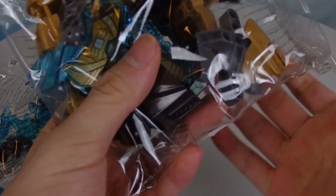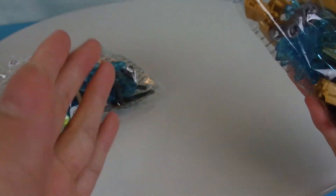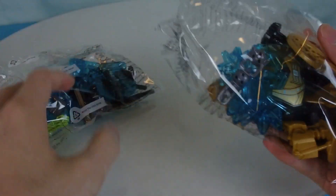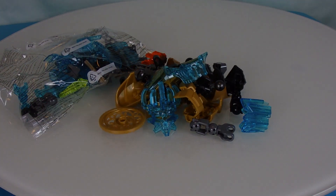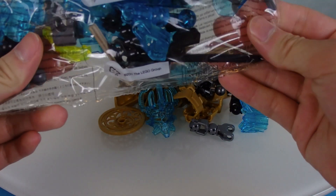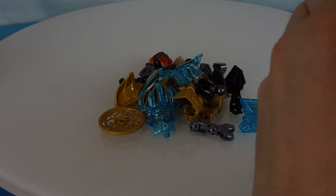It's a Bionicle set, so I'm just going to go over some very basic parts — there are some bits and pieces I want to point out before we get to building. In the past with other Bionicle sets I didn't even bother going over parts, but Ikimu has some interesting stuff I really want to look over. I won't be going over the transparent bone pieces or transparent armor pieces in here.